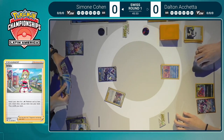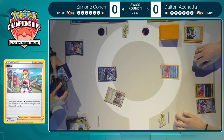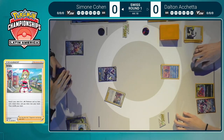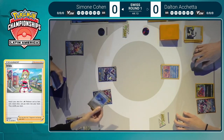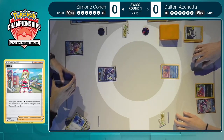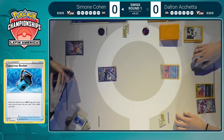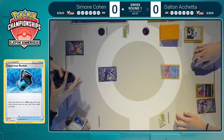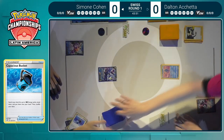Capacious Bucket is such a strong card for these Water decks, and this is just a play you see all the time from a Kyurem player — Irida for the Kyurem plus the Bucket. Considering Radiant Greninja is also already out, Simone is going to be able to discard one of her two Water energies, draw two more cards, set up the discard pile, get more into her deck, and really start firing on all cylinders. Also looking to find the Origin Form Palkia V-Star and try to be aggressive with an attack this turn to take the first prize card.